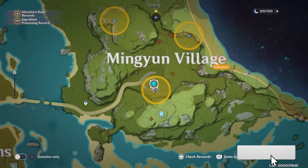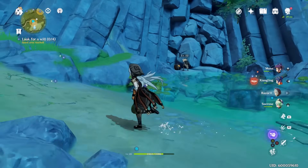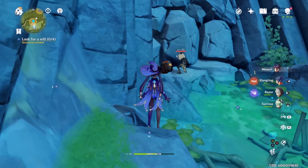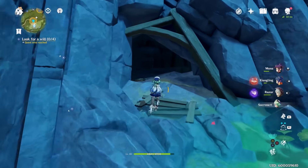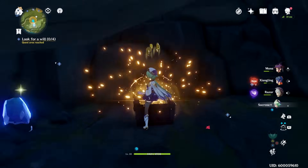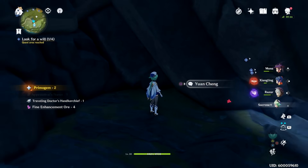Drop down to the water down here and there's a mine you have to explore. It is currently blocked off, but there's an explosive barrel with a creature just kind of dancing around it. Kaboom! Rocks are removed. Head on inside. There's a chest with some Noctilucous jades, but you're here really for that piece of paper right there. Grab that, grab the rest, and head out.